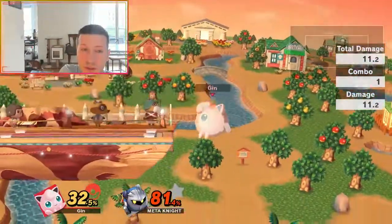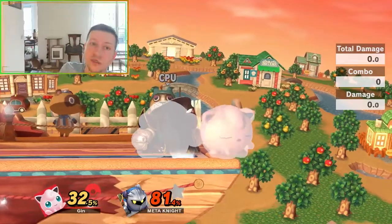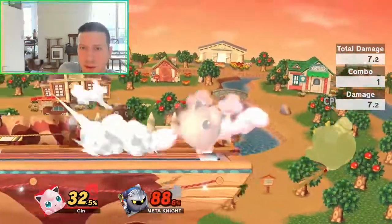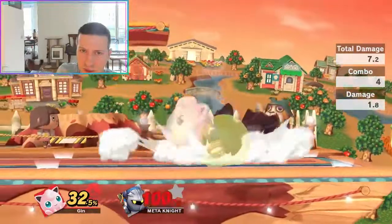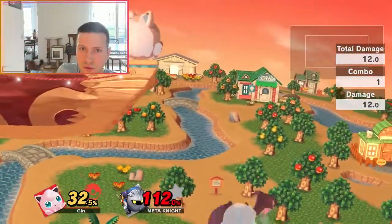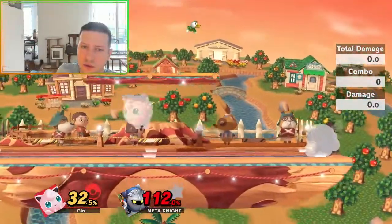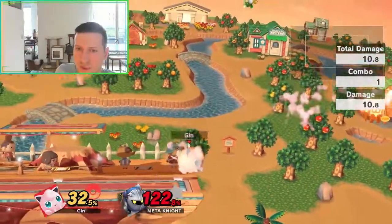They will also be able to do the down B. The down B is a teleportation, kind of. They can either attack out of it — and this is very laggy on shield. But usually they will not use it to go to ledge, but rather to go on stage directly. They will not use the attack version, but just in case, shield and react. You should be fine.